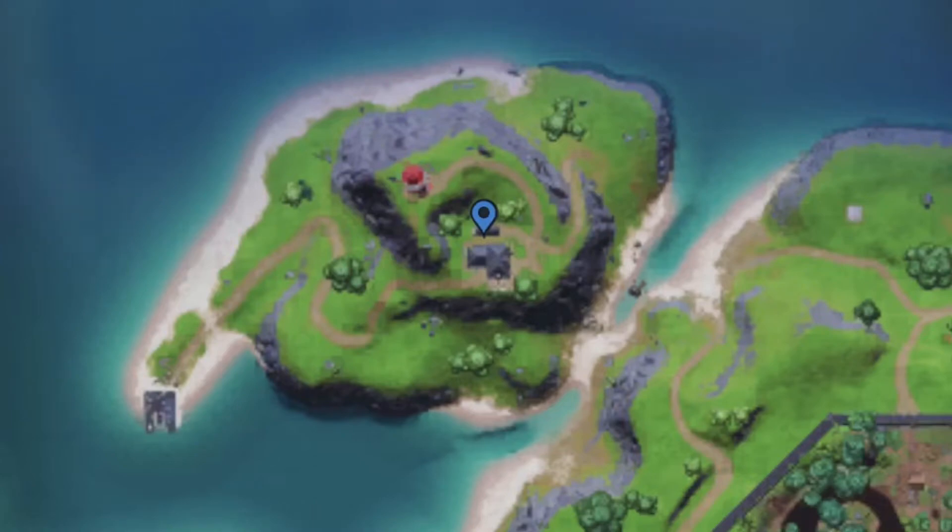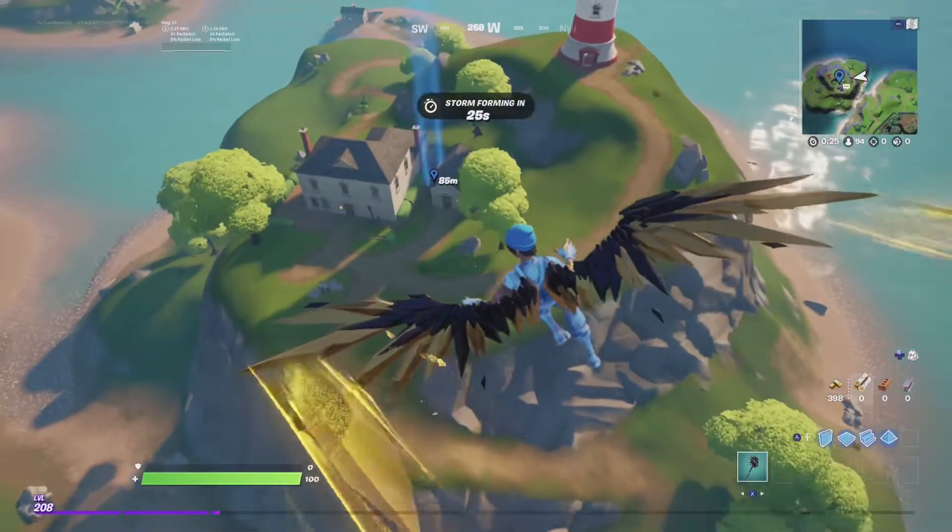Week 6 Alien Artifact Locations. The first one is located near the lighthouse.